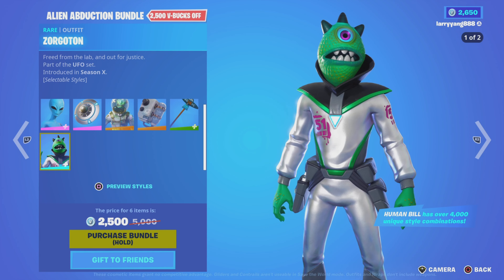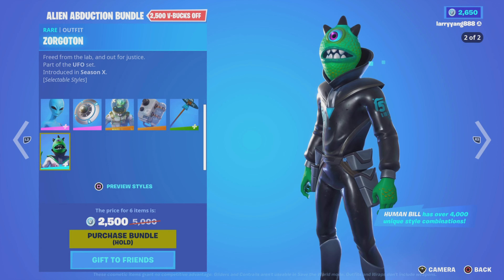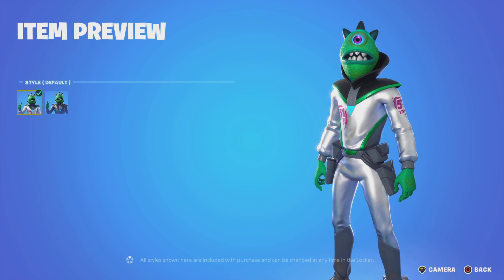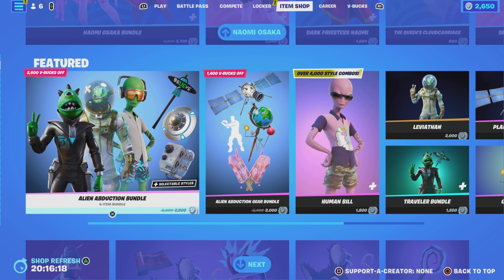And last but not least, the Forgotten Zorgotten outfit — free from the lab and out for justice. There are two styles: the Default and the Dark. I kind of like the Dark. But yeah, those are the featured items.